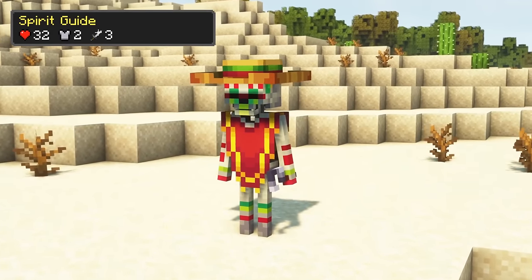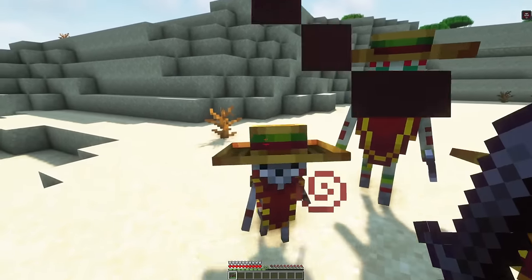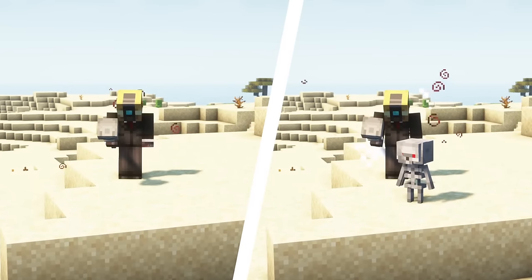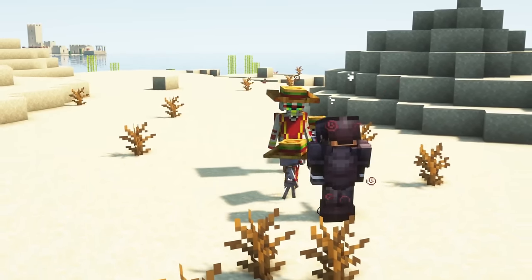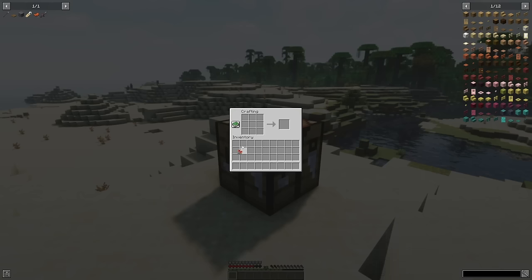The spirit guide can be found in dry and hot biomes. It does not burn in the sun and will inflict the magic depletion effect on you, which prevents you from using certain items from the Born in Chaos mod for the effect's duration. It can also prevent mobs like the bone scholar from summoning minions. During battle, it can summon small helpers. The mob drops bones, marigolds, shattered skulls, ethereal spirits and pieces of dark metal upon dying. Marigolds can be crafted into orange dye.